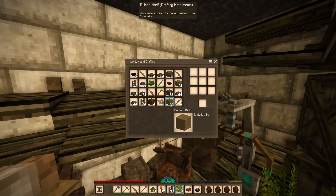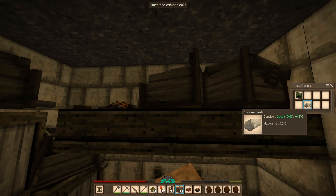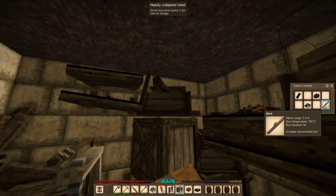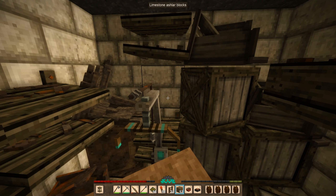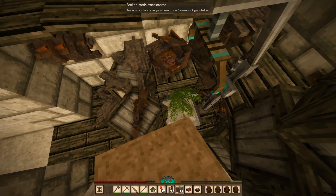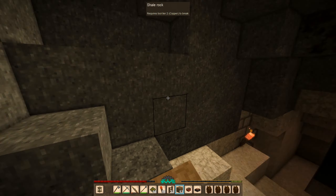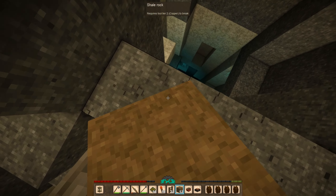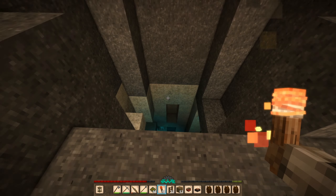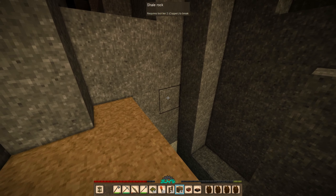We can come back for it later. Okay, we got a static translocator here — we got a survivor mask, some gears, some sticks. Nothing else in these boxes. We're coming back for you later on. What's down here? This goes down even further — oh jeez. I feel like we should just fill this in. There's a surface rifter — so we're not that far from the surface. That's a lot of ladders though — like, damn!